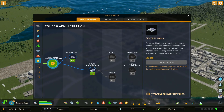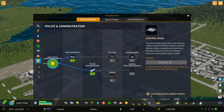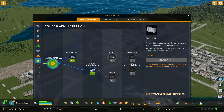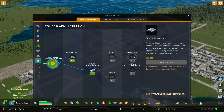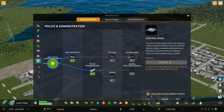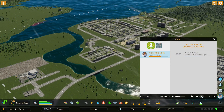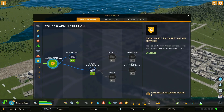City hall and central bank — these two things really exist to help you get a better loan rate. If you're needing to go towards city hall and central bank because of loans, that is an indication that something may be going a bit awry in your city. Loans in this game are a bit predatory, and I'm not a big fan of the way loans are set up.